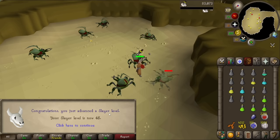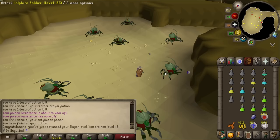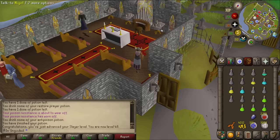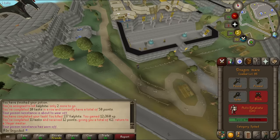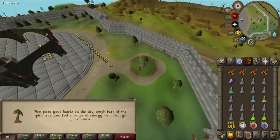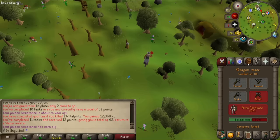48 Slayer - right on time to go to the bank. I've realized the dragon mace is probably overkill for the prayer bonus - a dragon scimitar would probably be better for the DPS while keeping the monk robes and unholy symbol. But honestly I don't care, I fucking look sick, and this dragon mace makes me feel like some sort of holy warrior. 137 Kalphite for 12k XP - that is so good! We are close to 49 and then there's only one more level to go.